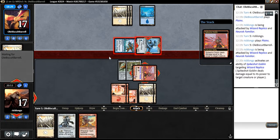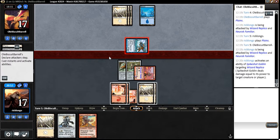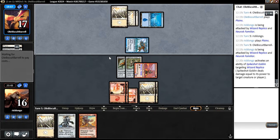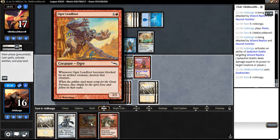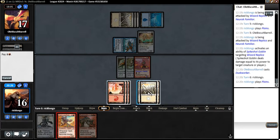Let's try and kill that thing. Next turn I'll be able to play something and not run into a counterspell. Especially if he taps out, I'm going to play a Novel Leadfoot and give it Haste. He has a Dusk Worker — that's nice. Blocked by a Night Effect creature, destroy that creature.